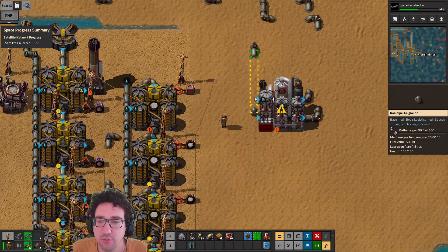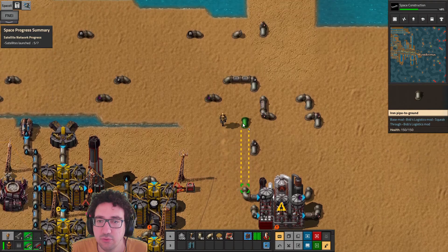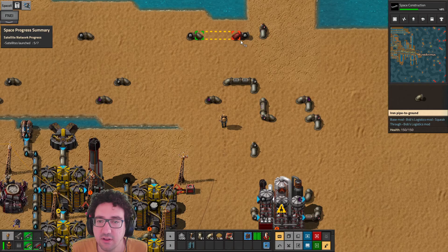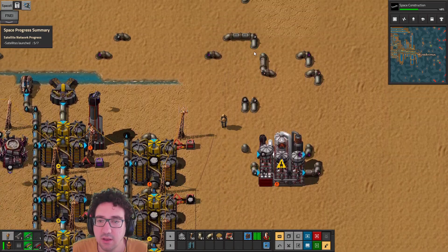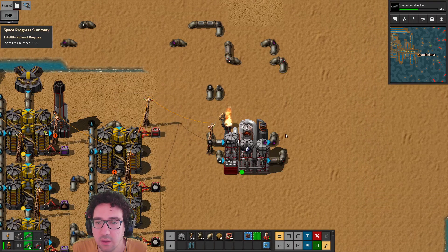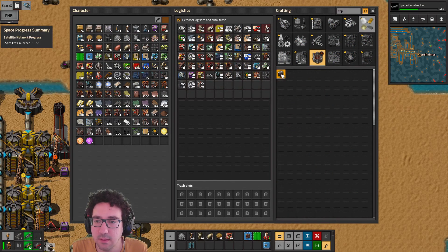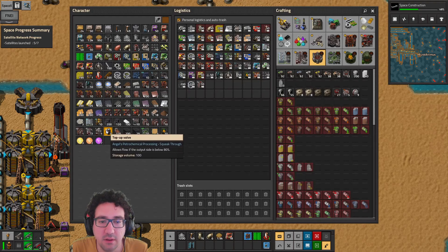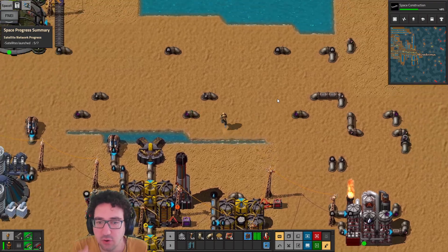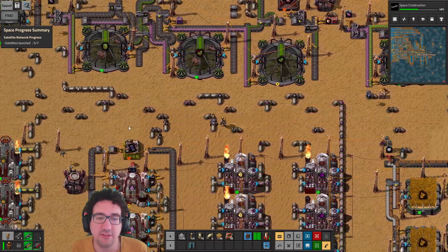We can't make that stretch, so let's do it in two segments — there we go, and up like that. Then the steam: we do need to... almost, I did mess that up — okay, like this, like this, there we go. Then two power poles — we're going to need to power that. And we're going to need a top-up valve up here. Then what I want to do is connect the other two fluids — not the methane, but the ethane and butane — to the rest of the network.